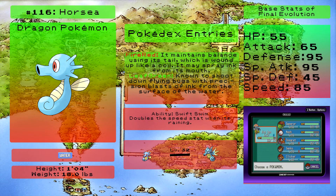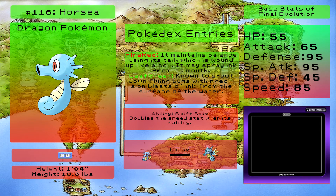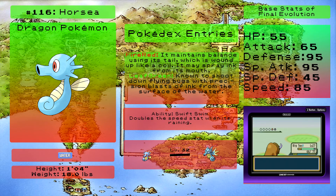First is Horsea. It evolves into Seadra at a relatively middle-of-the-road length but it's not that great stats-wise - kind of meant to be a special attacker, but you could do better. This thing got better in Generation 2 onwards when it got a second further evolution in the form of Kingdra, which is more balanced and covers a lot. Kingdra is also part dragon, and dragon/water is a great type that's really hard to deal with. But being pure water types, Seadra and Horsea just kind of blend in with the other water types of Gen 1.